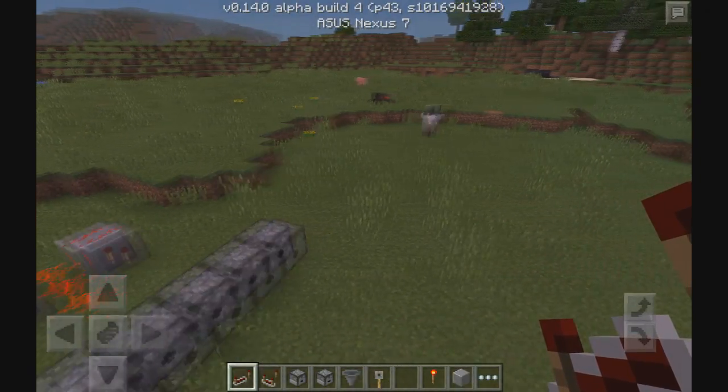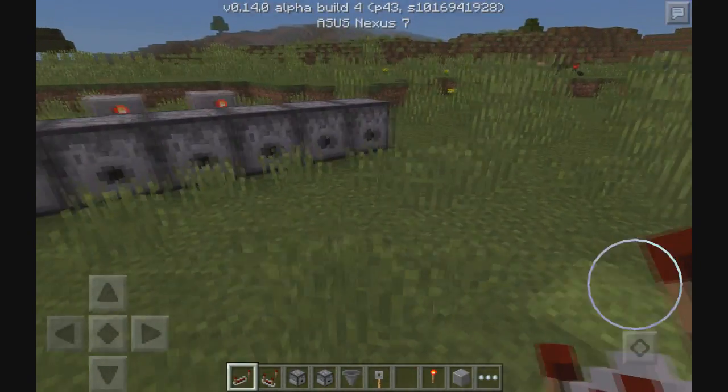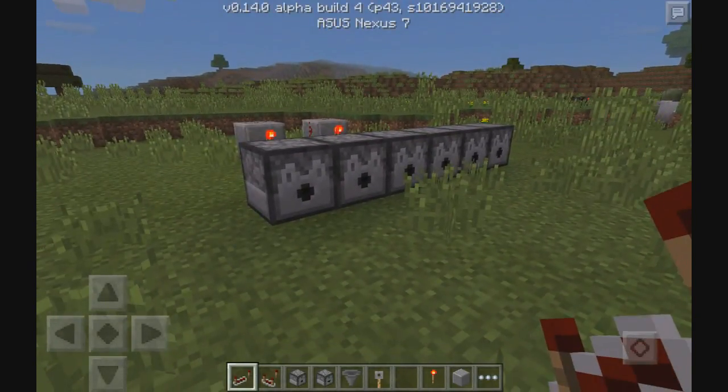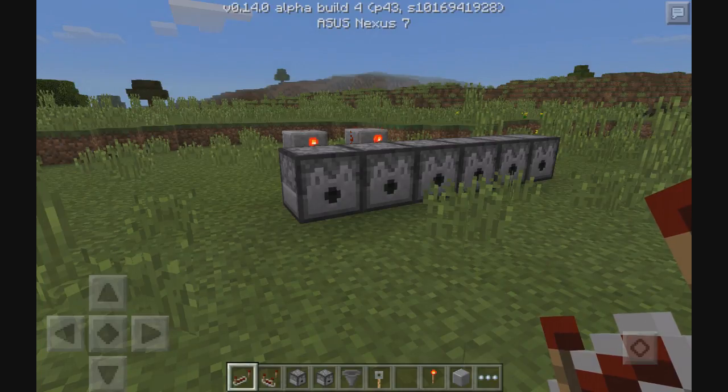Build 5 tweaks: huge mushrooms shouldn't spawn in the water around roofed forests; the inventory for droppers, hoppers, and dispensers is more consistent with other inventories; loading has been made a bit faster, though I have to say that wasn't really the case when I loaded this world — it felt slower than usual; added the Journey to the West skin pack; and snowballs now spawn when breaking snow with a shovel.